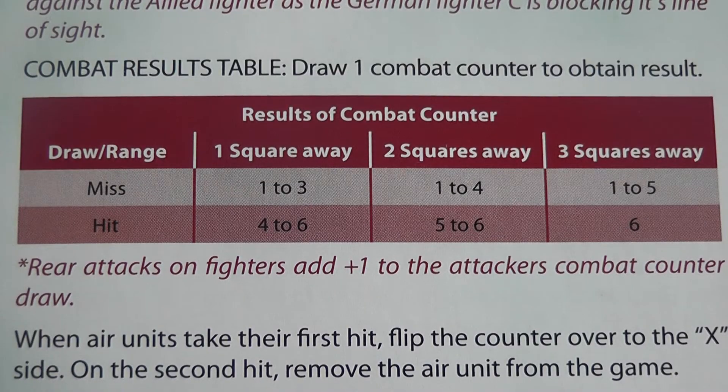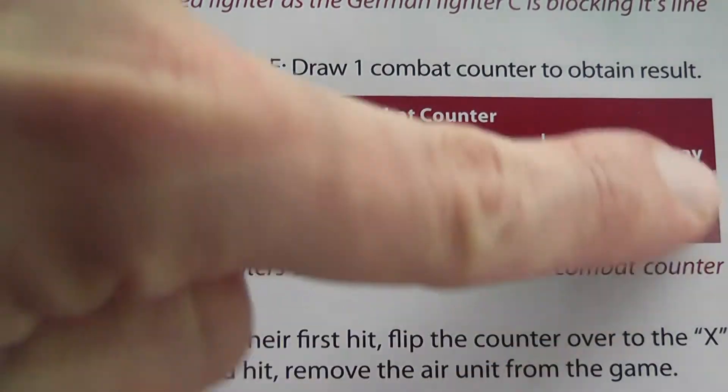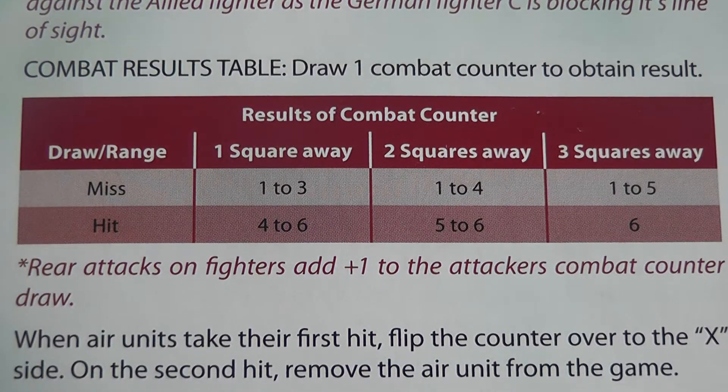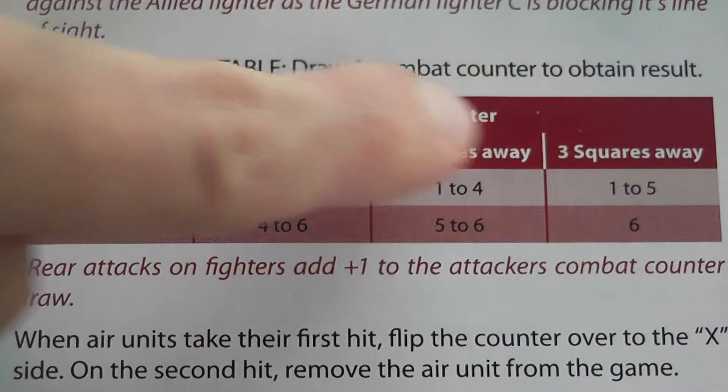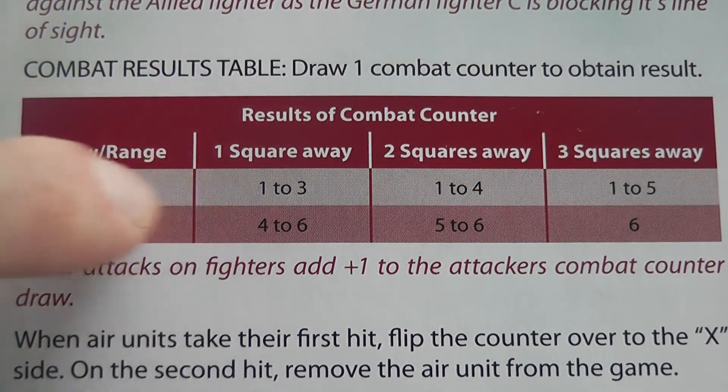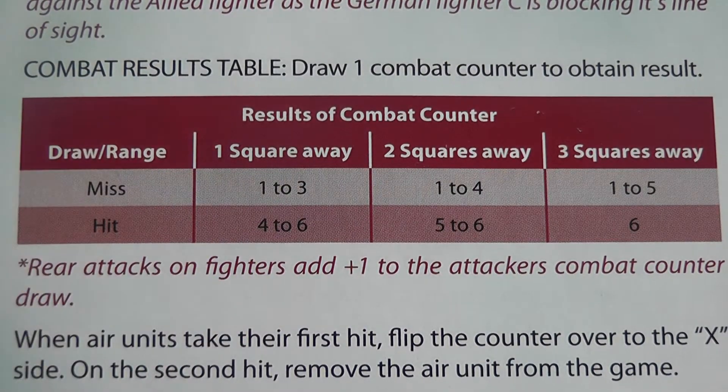All air-to-air combat is simultaneous and resolved using this table here. It is a very simple procedure: you roll a d6 or draw a combat sheet, apply a plus one modifier if you're executing a rear attack, and then depending on the distance you're firing from, you have different odds of getting a miss result or a hit result.